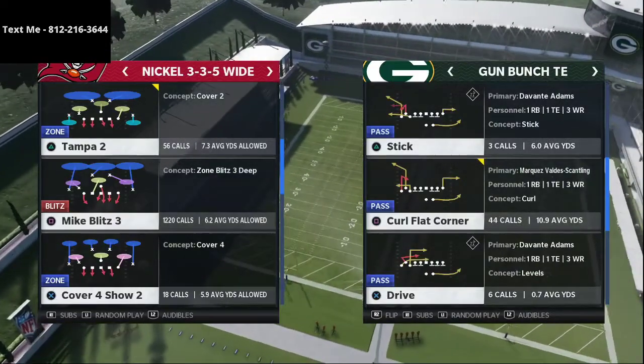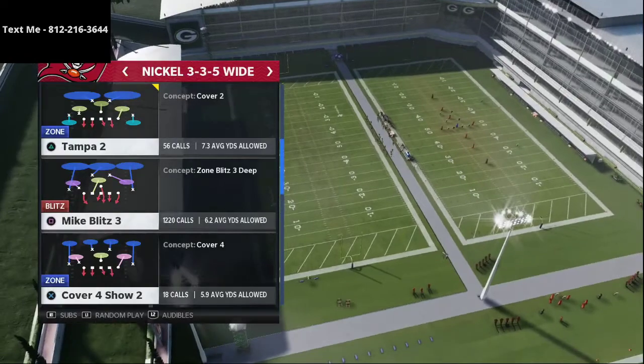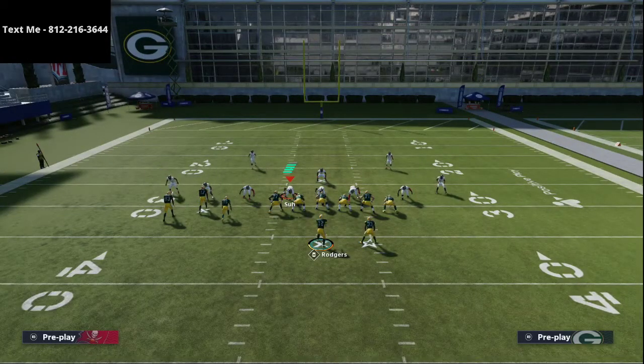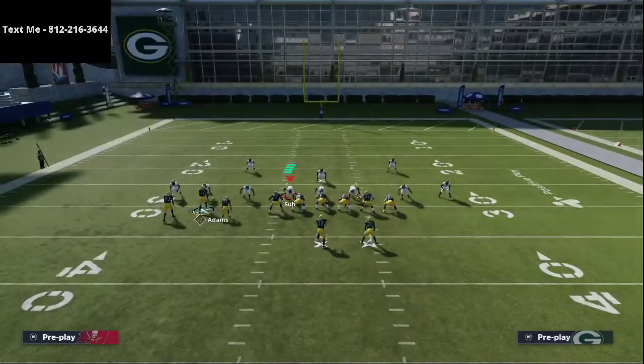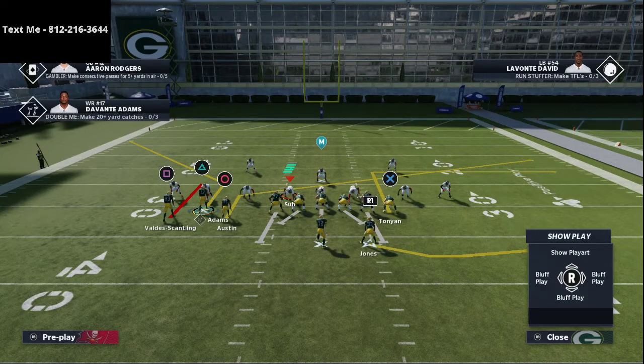I wanted to share one of the plays I really like against man-to-man coverage, and that is Curl Flat Corner. It's one of my favorite plays in the entire game. Specifically against Cover Zero, this is such a good route combination. Essentially, we're going to take Tavon Austin and put him on a slant route. We're then going to take Valdes Scantling and put him on a zig route or a whip route.